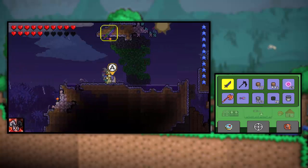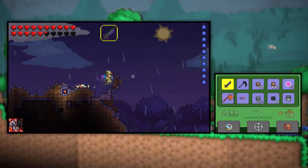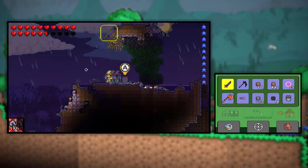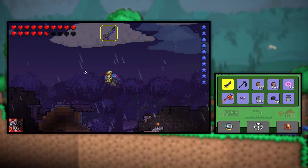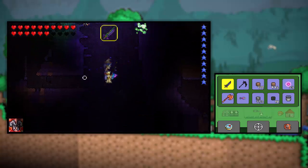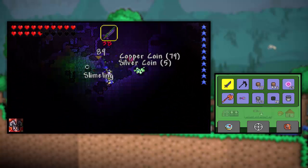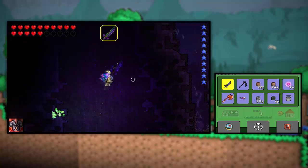Off camera, I decided to gather the materials needed for the mechanical eye so that we can face the Twins. That's what we are going to be doing today. The other thing is we're going to be making a volcano in the corruption because I need Souls of Night, and the only way to get them is through monsters in the corruption.